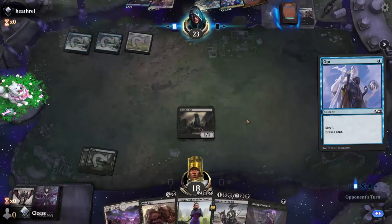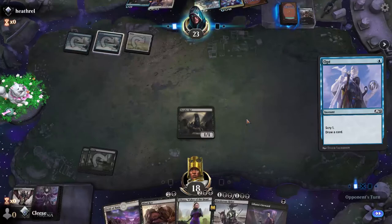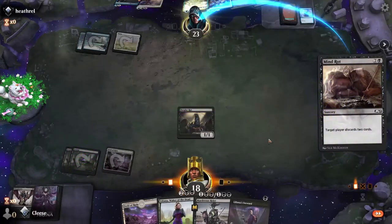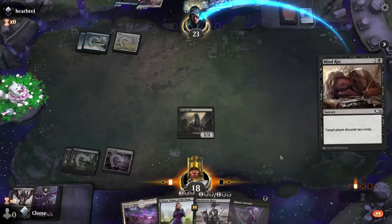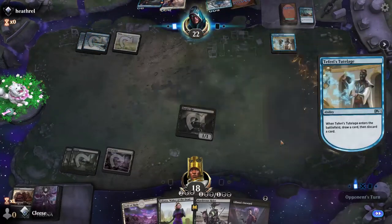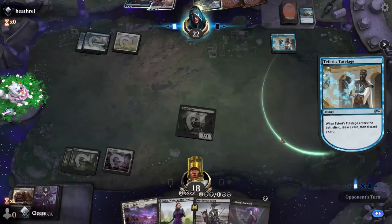Can I get Waste Not this turn? Can I get Waste Not this turn? I did not. All right, we'll have you get rid of two more cards and I'm getting nothing of use out of this. Got an Unsummon — interesting. Now I really don't have anything to follow up next turn. The mill is here now. I don't have any way of getting rid of enchantments.